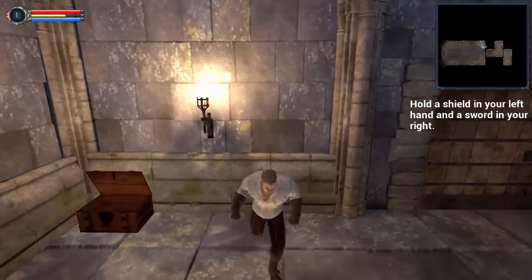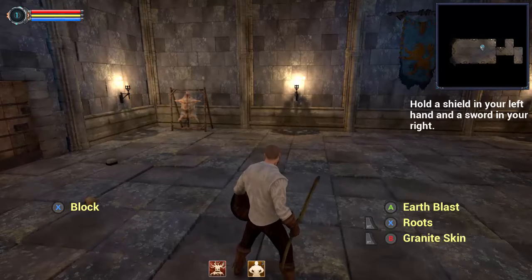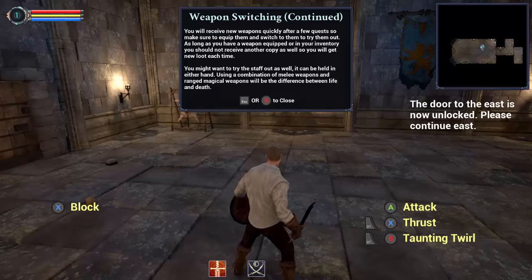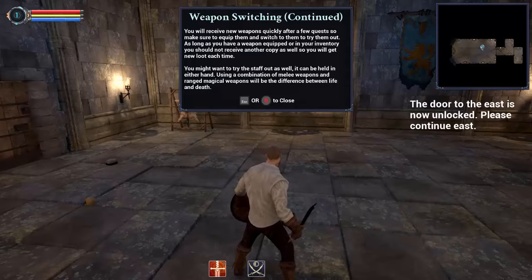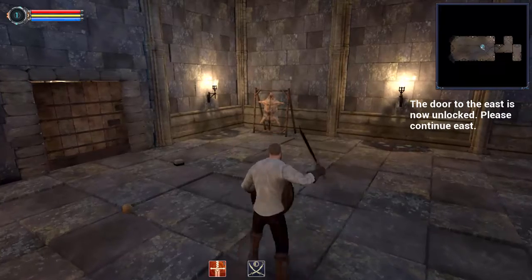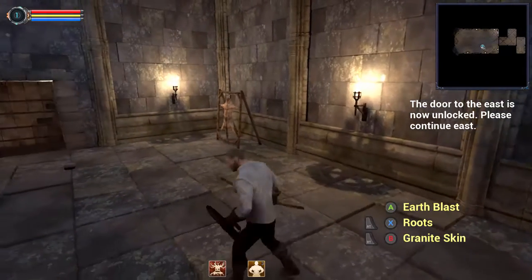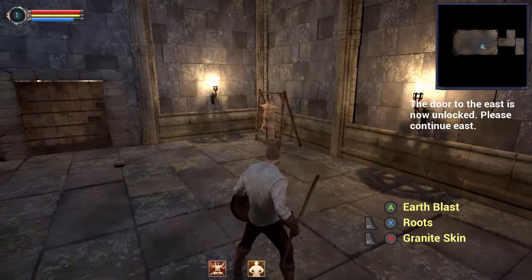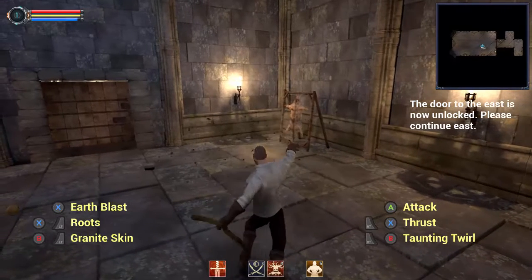Okay, so that's a roll. You receive new weapons quickly after a few quests, so make sure to equip them and try them out. As long as you have a weapon equipped or in your inventory, you should not receive a copy, so you'll get new loot each time. I want to try things out — it's a combination of melee weapons and ranged magical weapons. So that's a block and that's a chop.